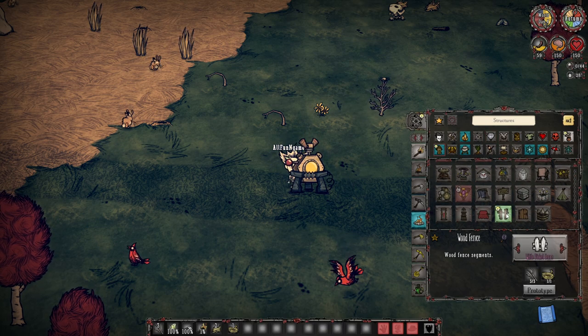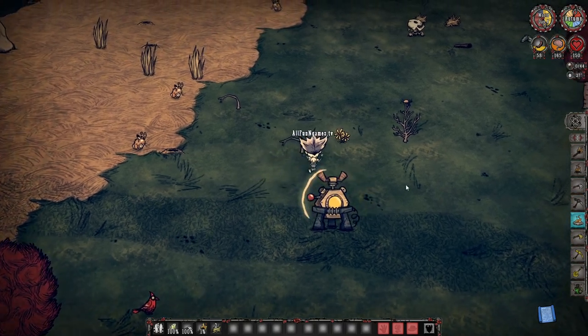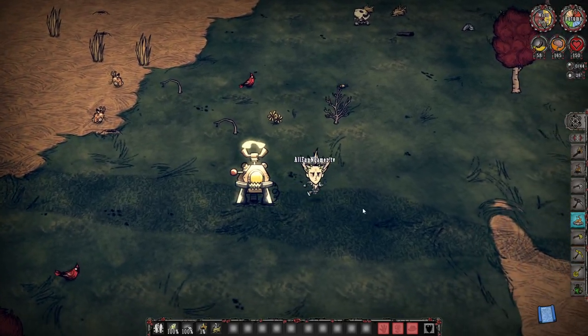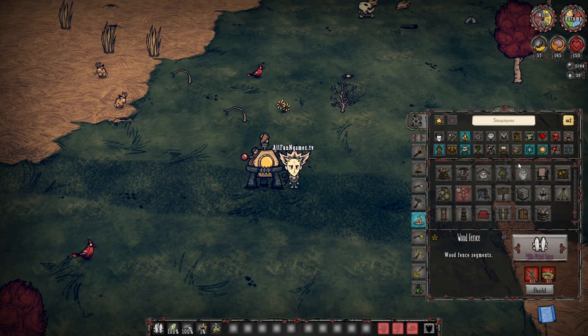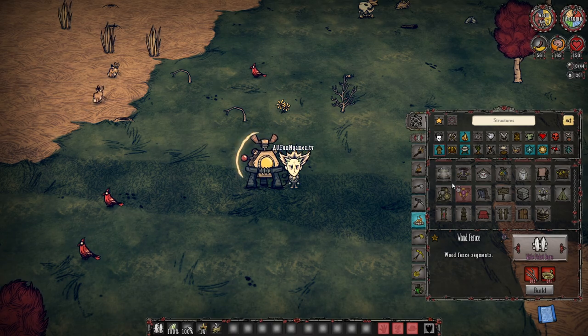Scrolling down, I can make a wood fence and gain a little bit of sanity — looks to be around 15 sanity — and your sanity levels are back to almost normal. Is it wise to craft things you don't normally need? I might save that for a time when sanity is hard to come by and you might want to craft something just for the sake of crafting to get your sanity up.